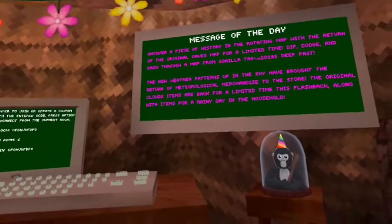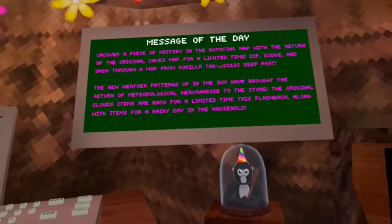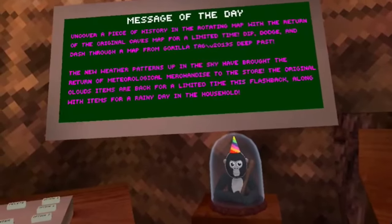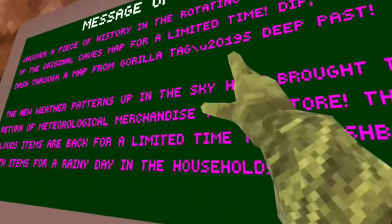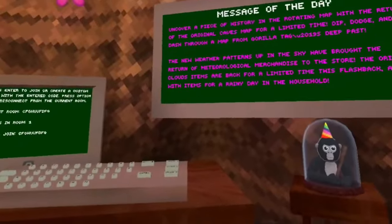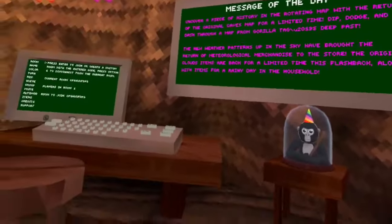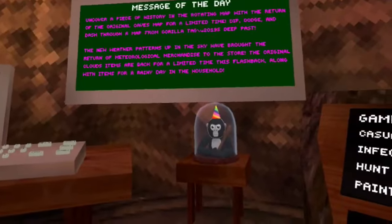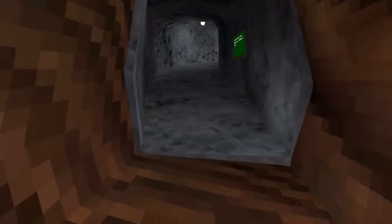With the return of the original caves map for a limited time, dip, dodge, and dash through a map of Gorilla Tag. The new weather patterns up in the sky have brought the return of the meteorological merchandise to the store. The original clouds items are back for a limited time, this flashback along with items for a rainy day.